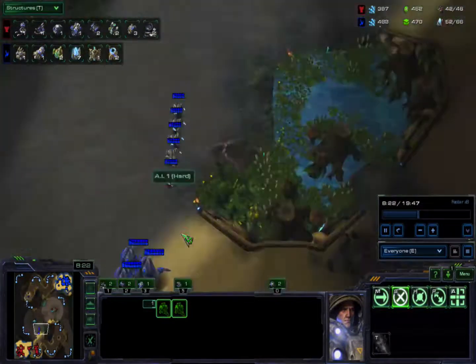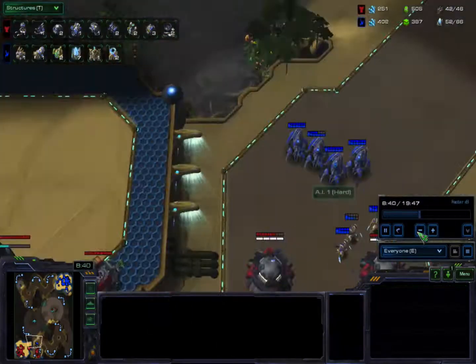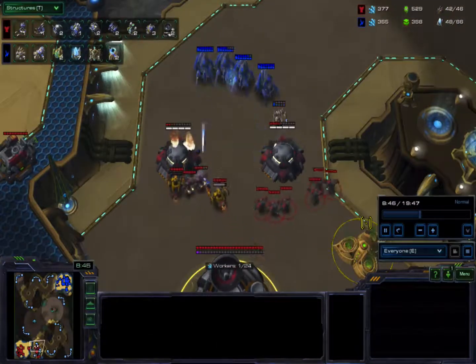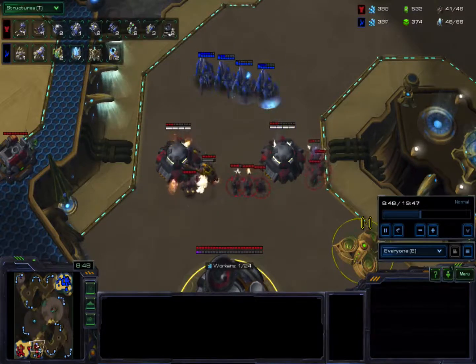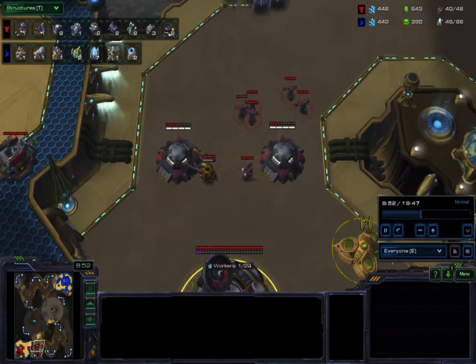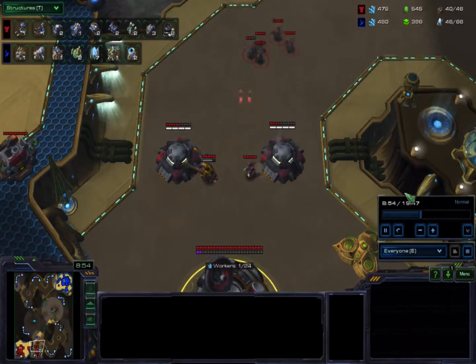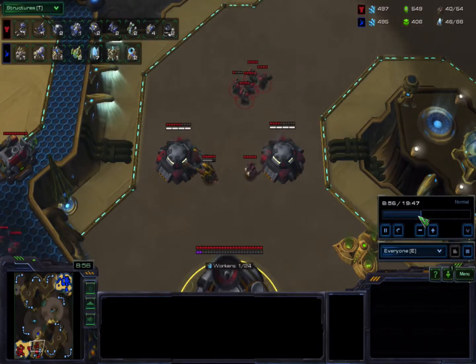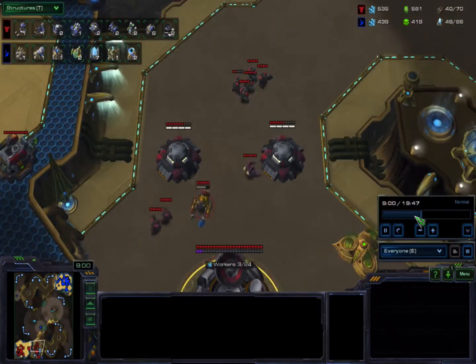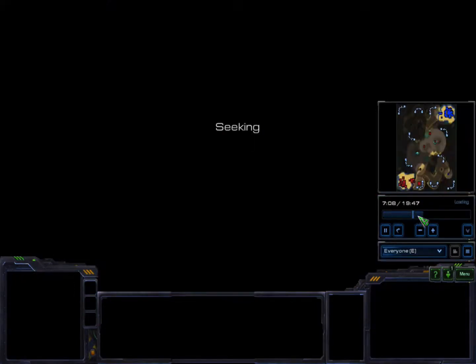Then he decided to push out and come and try to attack. As you can see, if you get attacked, what you want to do is bring SCVs to repair and attack with Marines. The Marines that are not in the bunkers should just be microed very well — you can micro with those, and that will help you keep the bunkers alive until you can get SCVs to repair them.